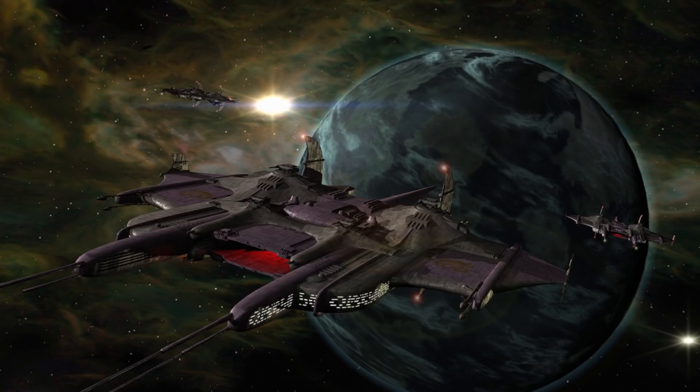The Primus-class battlecruiser was a mainstay of the Centauri Republic fleet since its introduction. Built by House Tavarit Armaments at the Haveria Orbital shipyards at Tolonius VII, the ship was considered a very powerful warship compared to its contemporaries.